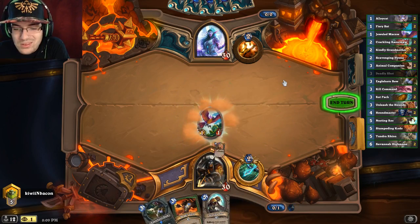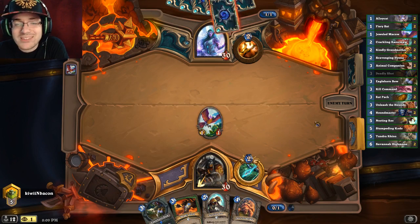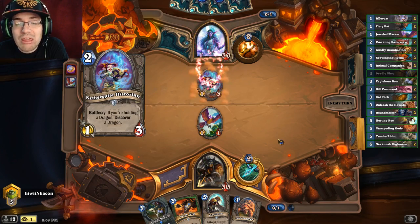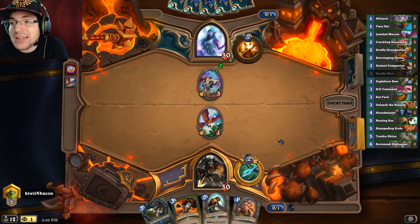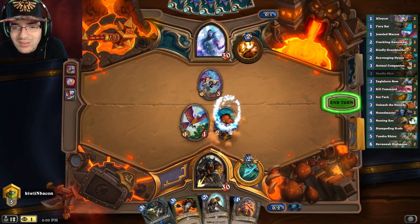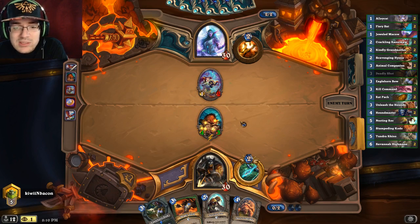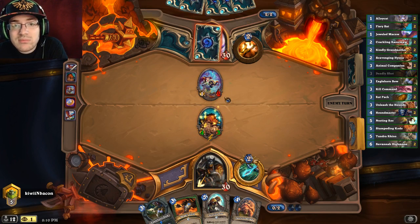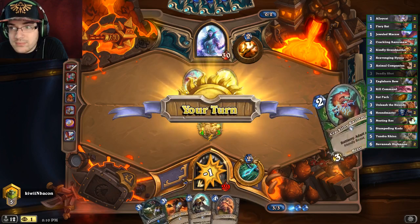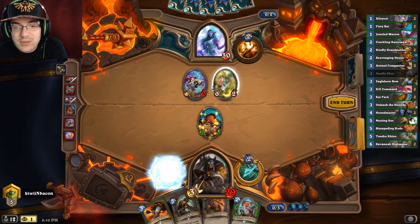I'm not too sure what to do with Snap Jaw without Houndmaster behind it, but I'd like a two-drop - that'd be pretty sweet. He's playing dragons, that's gonna be difficult. I've got a two-drop, I'm gonna trade that in to turn this into a four-three. It's not great but it's definitely on the board right now and that's something I need. I want to play Eagle Horned Bow so I can kill this little dragon dude.